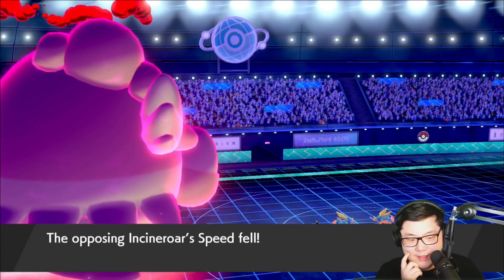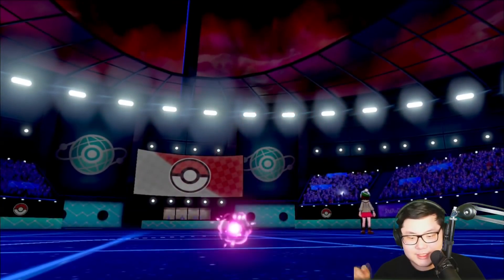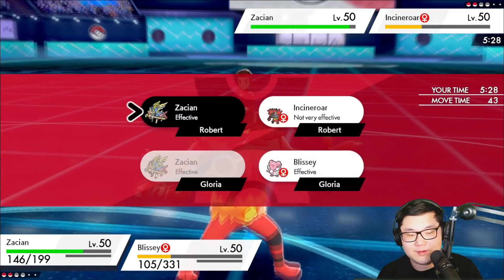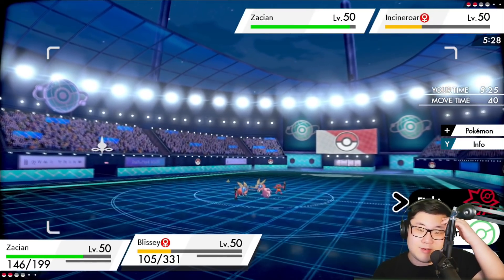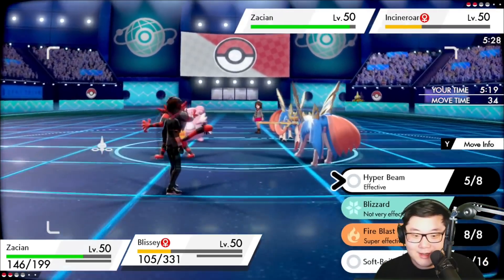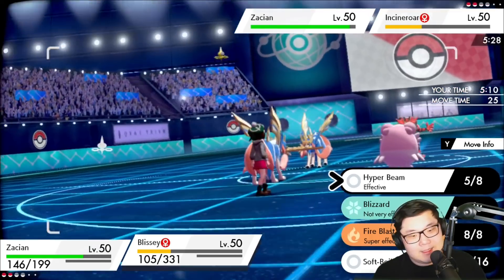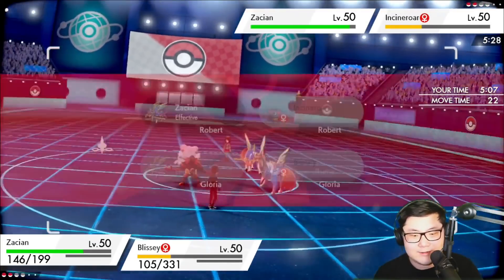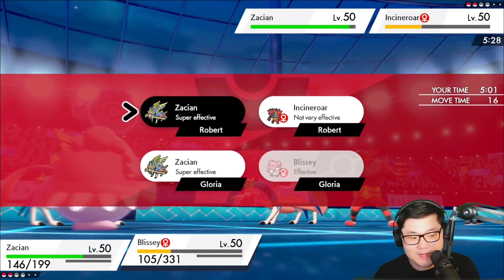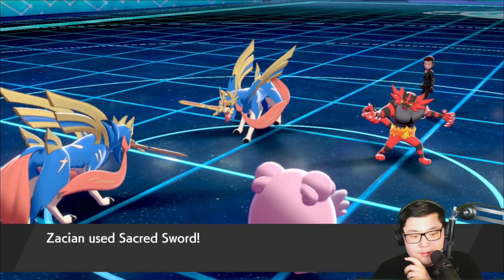I could go for the Hyper Beam — that's not a bad play either. Hyper Beam might be the play. Because you would target my Zacian if you're a Zacian, right? Or I could double up their Zacian with Behemoth Blade. Because if I attack your Incineroar with Sacred Sword, you just lose the game 100% — I don't think you ever Protect Zacian in this position. I think you always attack here. The question is with what. Sacred Sword is probably the safest play anyway — I'm going to Sacred Sword the Incin and I'm going to Fire Blast. My logic is that they should probably be Behemoth Blading my Zacian, which I hopefully survive.